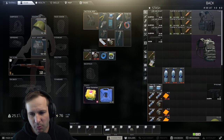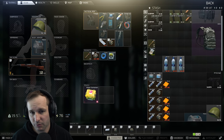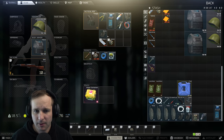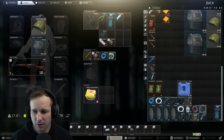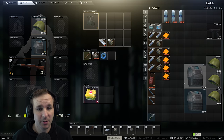Our scav rate is back up so we might take advantage of that - slowly building up the money and what we need for the raids. We're going to have to get some cash flow up, purely for the fact that we need to do some upgrades in our hideout to get that fuel cranking.